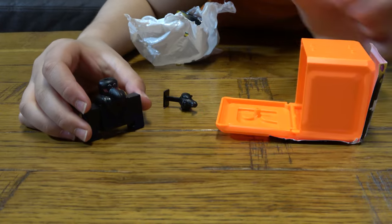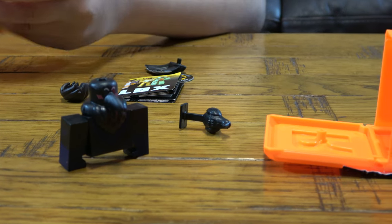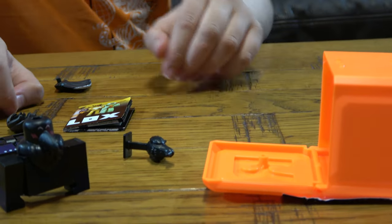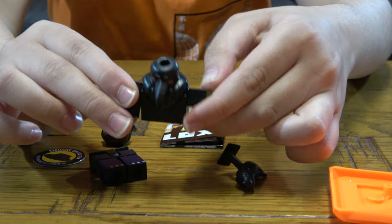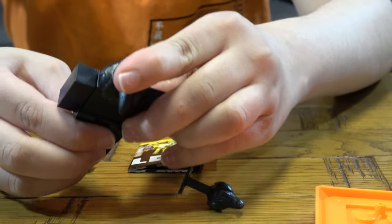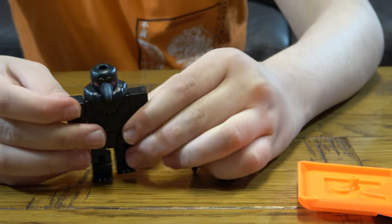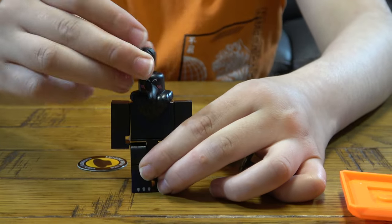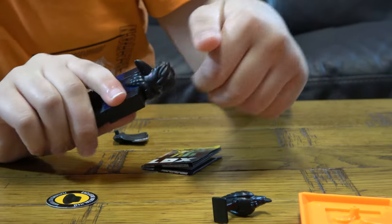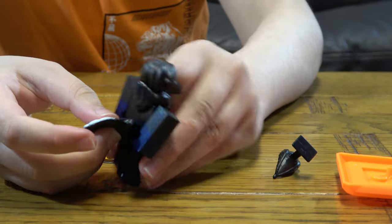We got this minifigure that's not even on here. Pretty cool. It's got... So here is the body. And we got the legs. And then... a crow's tail.